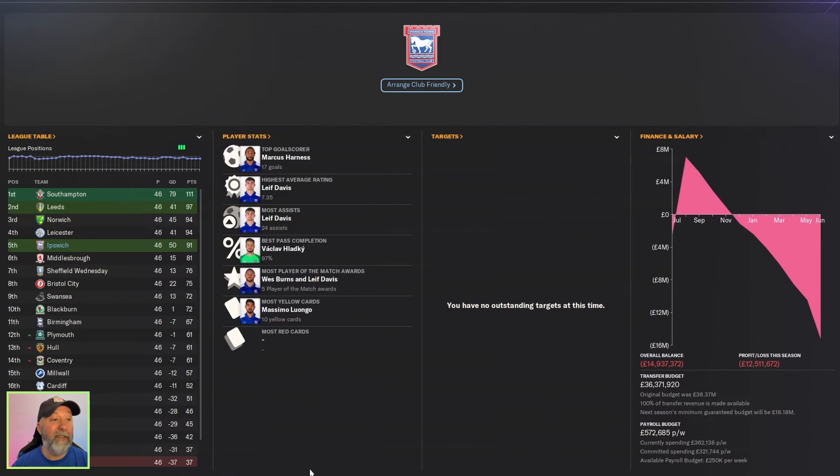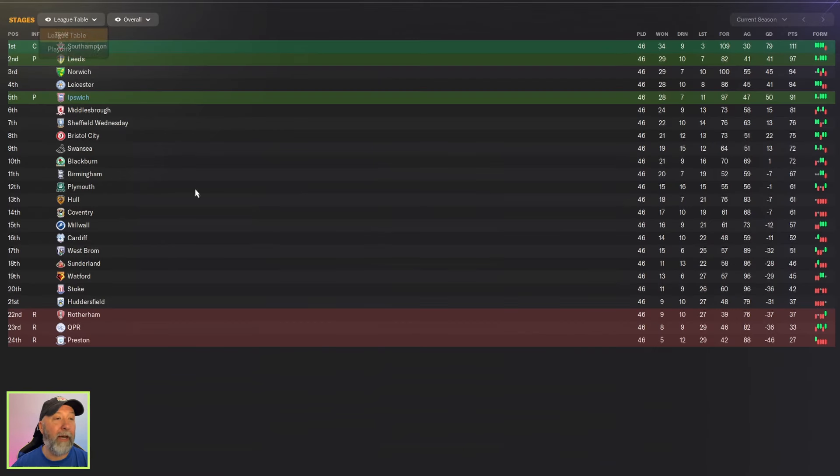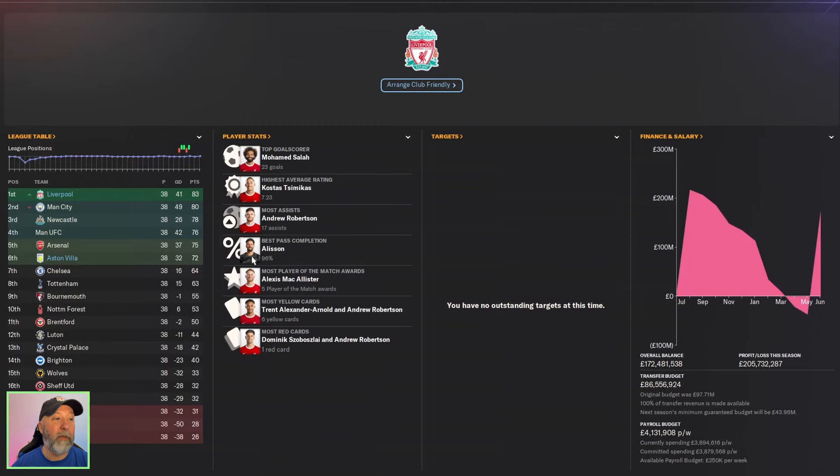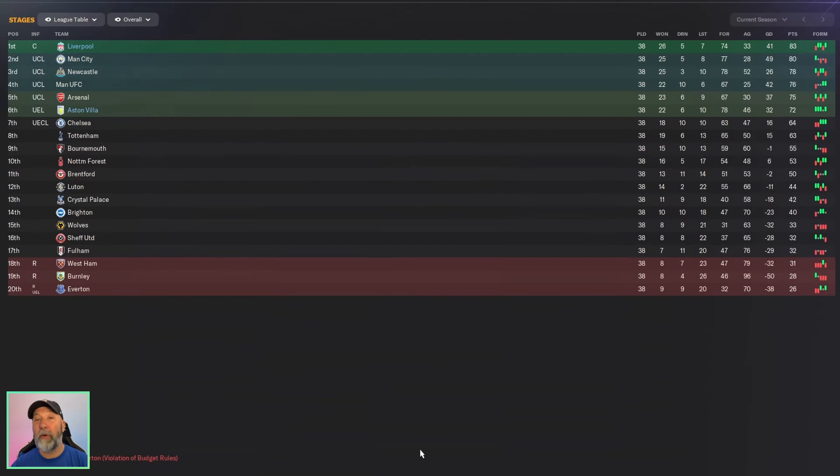So how did it do for our three teams? I have to say it was kind of a weird season for both. Ipswich Town coming in fifth but 91 points is a pretty good mark — you get promoted, nice job by them. Everyone else just kind of excelling. Liverpool in first place with 83 points is a low mark for first place, but still they get it in this save — your save could drastically differ, you could get 98 points. But Aston Villa in sixth, 72 points is not a bad season with that point tally. These were weird seasons for these two leagues.